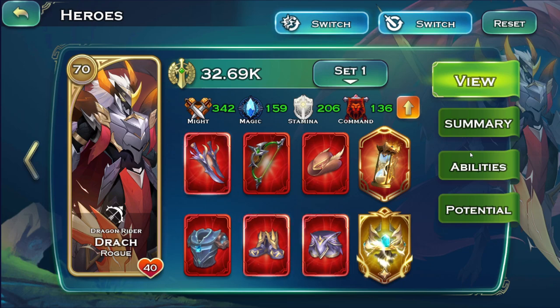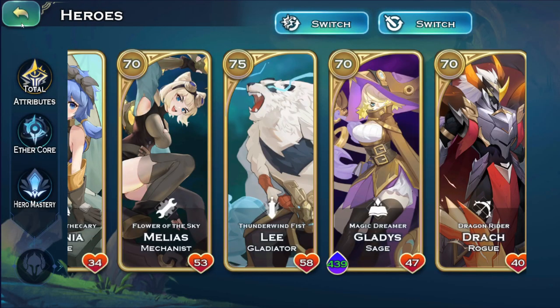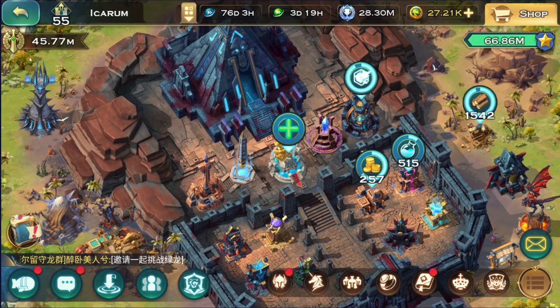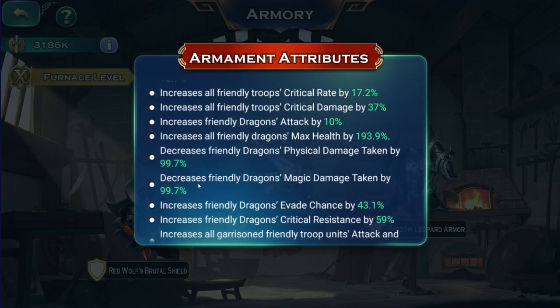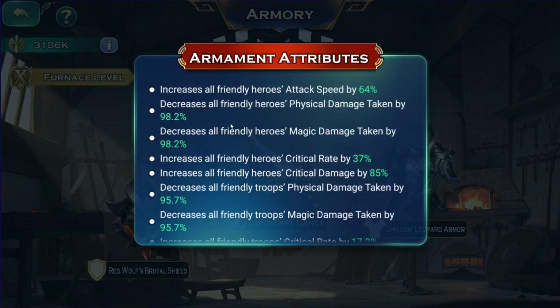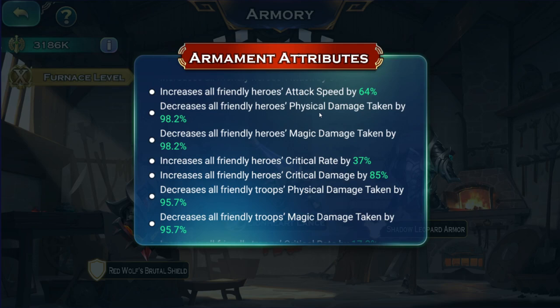Attack speed has a significant impact on how much damage Miley does with his abilities, even though he gets bonuses from other things. You still have to invest in attack speed for this hero to perform properly. I use an hourglass as well and it's performing a lot better than his own artifact, which is interesting. Some accounts I checked had only 40 resistances on dragon, army, and heroes; some had 60; some were insanely over-focused on hero attack and random stats.